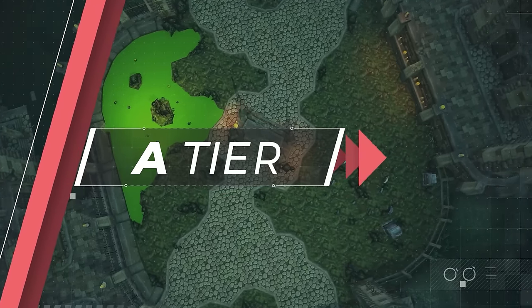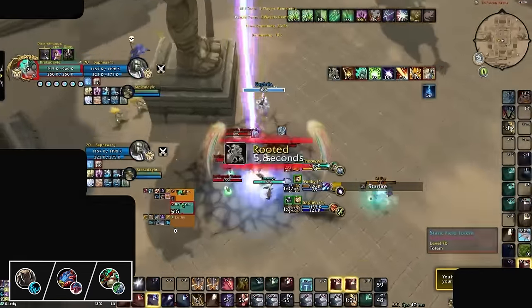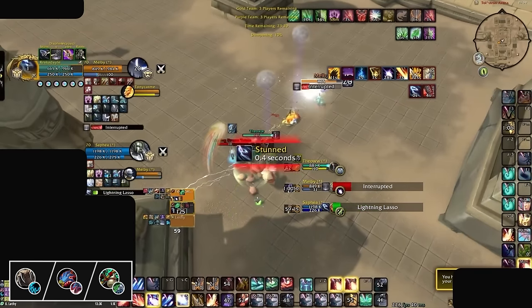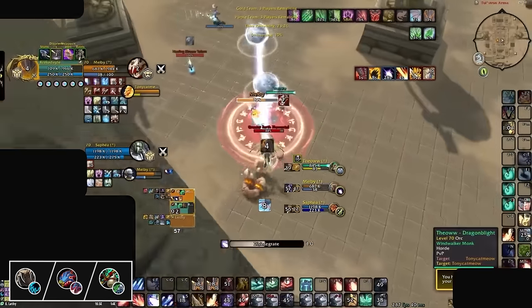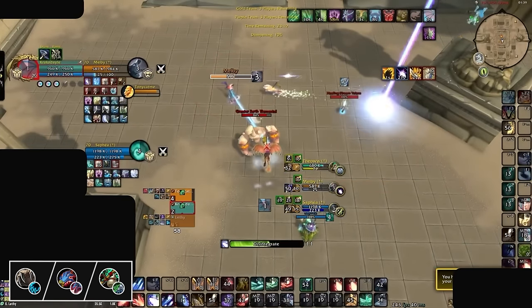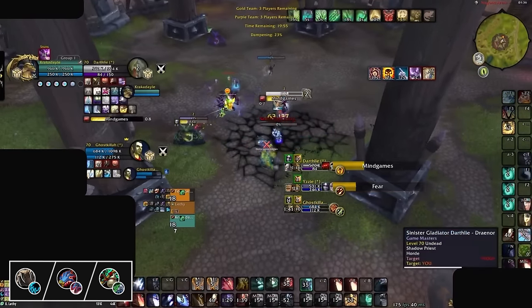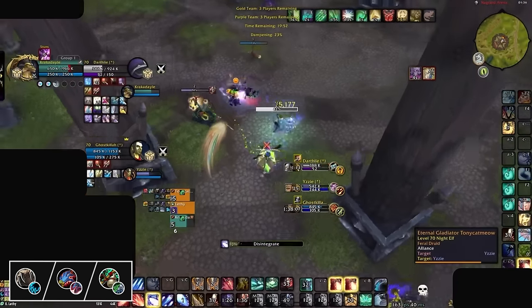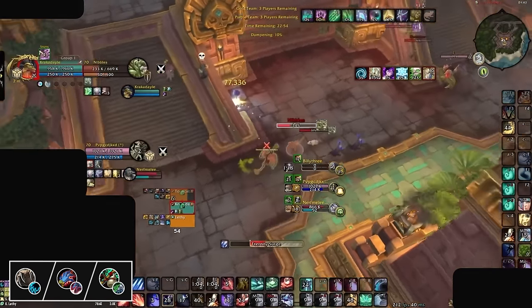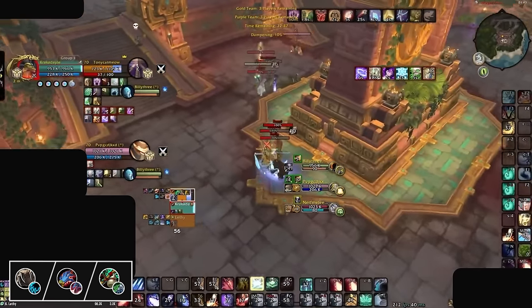Next up is the A-tier, where we have the new comp of Fistweaver, Devastation, and Feral leading the charge. With the recent buffs to Devastation, it's now able to deal ridiculous damage with its Disintegrate cast, making them a must-kick for any team. You've also got to kick those Cyclones or you give the Feral a free Frenzy, as well as a member of their team being taken out of the game for 6 seconds, all while the Fistweaver is delivering huge healing and damage while being difficult to CC. This comp has some of the highest damage in the game, although it only makes A-tier due to how vulnerable each member is because of their weak defensives and damage mitigation.